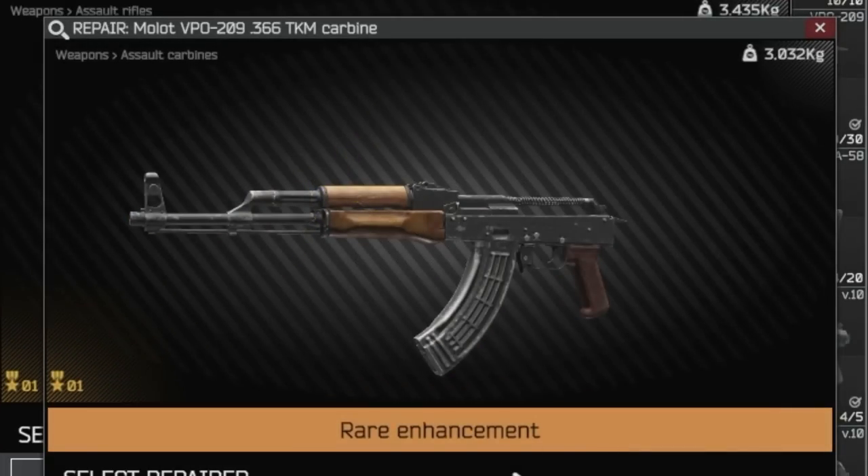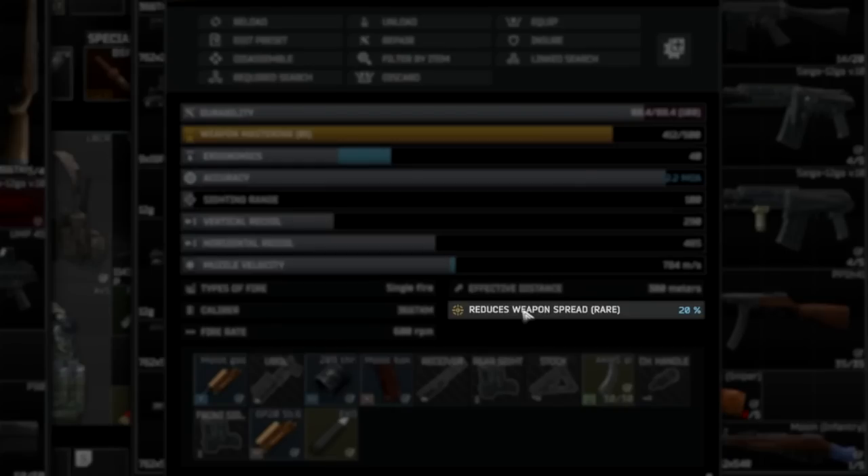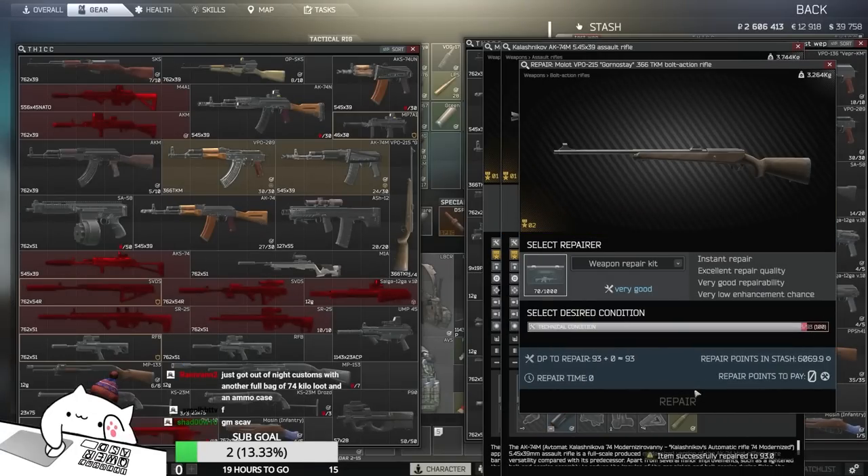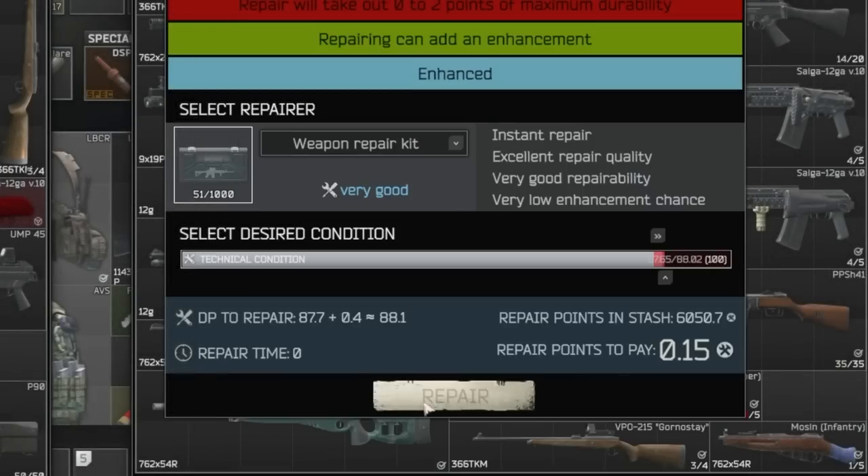Hey, rare enhancement! I've never seen that — 20% reduced weapon spread. Let's check that a little bit later. Oh, it's already been enhanced but I'm fixing it again.